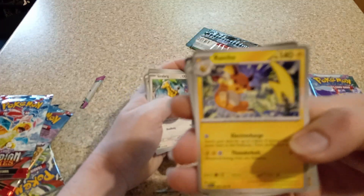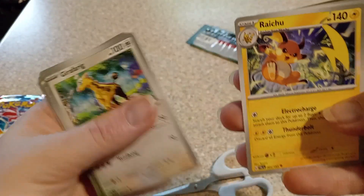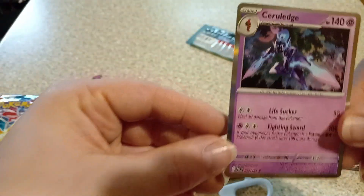That Raichu is awesome, look at that. There we go. That's cool. Flashling, Wasteland. Shiny Cameroes — not the best one, but that's still cool.